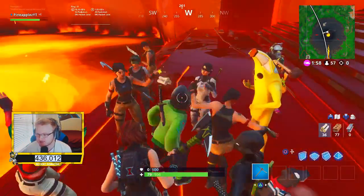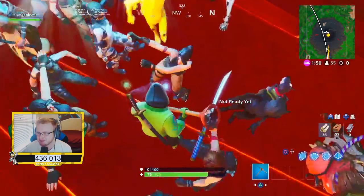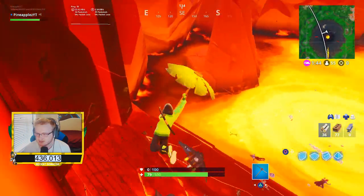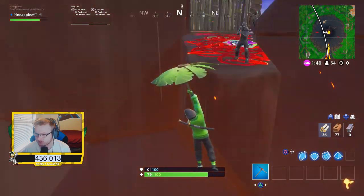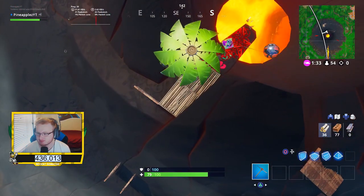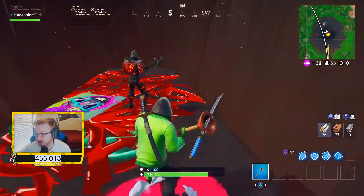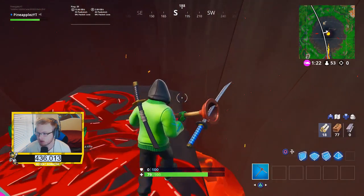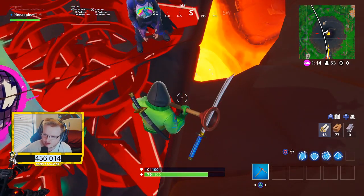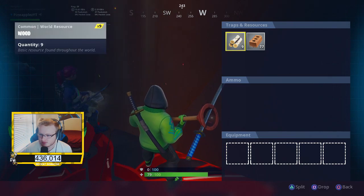One thing that we know for sure is going to happen is we're going to have to vote on one item in the vault to come back. The options are the drum gun, the tactical SMG, the plane, the bouncers, the infinity blade, and the trusty old grappler. It seems to me that the favorites are the tactical SMG and the drum gun — those are the two I see talked about the most. I'm personally going to be voting for the drum gun. It's really fun to use — fast fire rate, but balanced by the bloom and fall-off damage at range. Just overall a really fun weapon. Let me know in the comments section which one you are going to be voting for. Hashtag team drum gun.